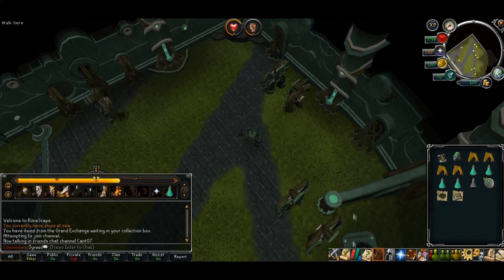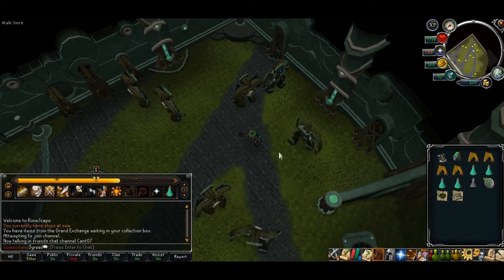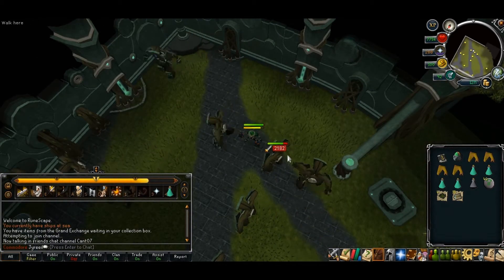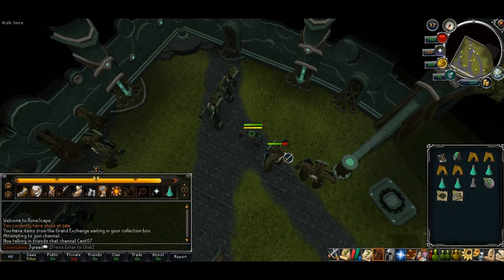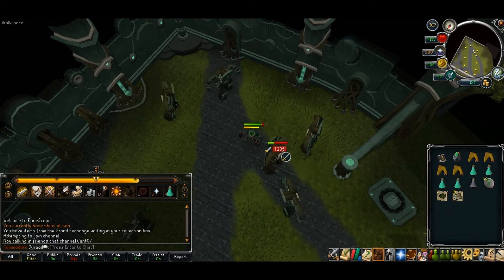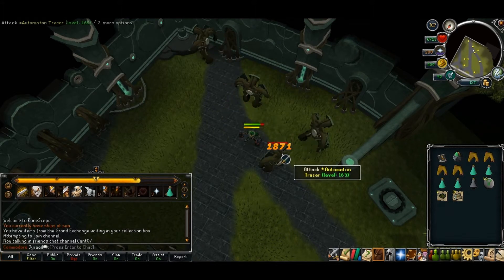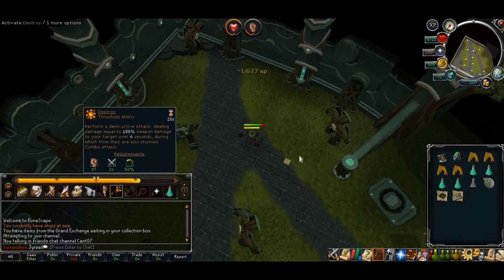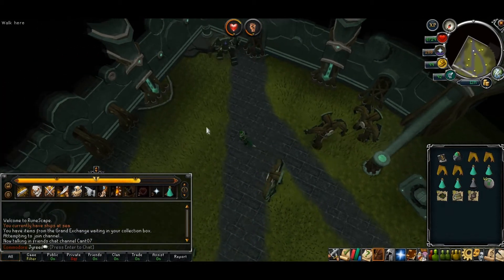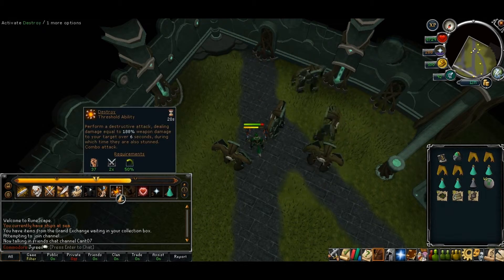If you're lower level than me — I'm 94 all melee stats — you might have to use a few more abilities to be able to kill them. If you're higher level than me, you might not have to use as many abilities. But I usually don't have to use very much of the Destroy ability to finish them off. Sometimes all the other abilities don't do very much damage, and I have to end up using some more abilities after Destroy.